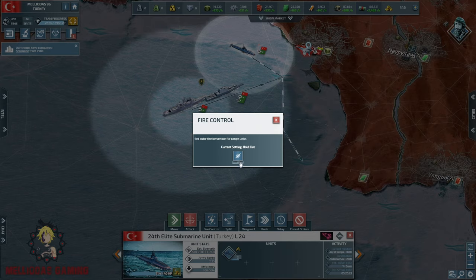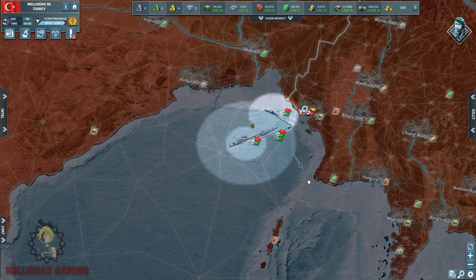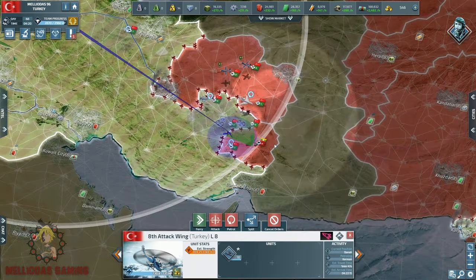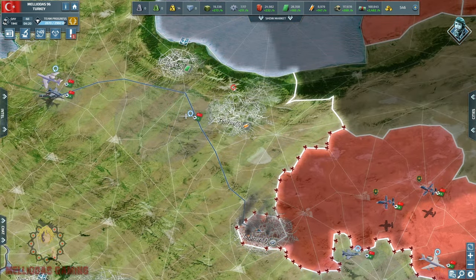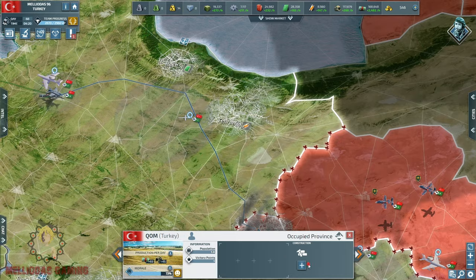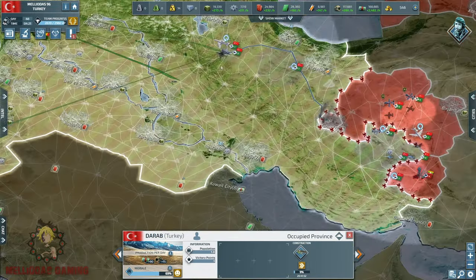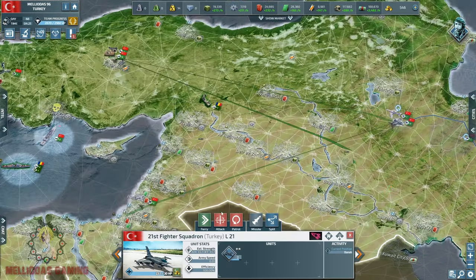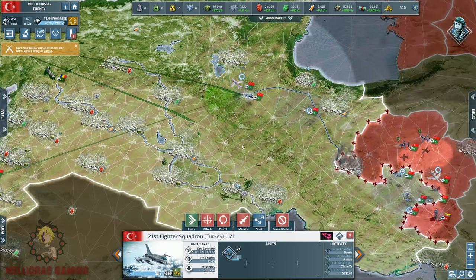The good thing is that Naypyidaw is within the attack range of my elite battle group. As soon as Myanmar loses his naval defenses he'll be doomed — I will destroy all of his coastal cities. Now it's the turn for Myanmar's max level motorized infantry; if they're on the front I'll get rid of them. My drones are scouting all lands 24 hours a day because we never know where the Indian special forces are.